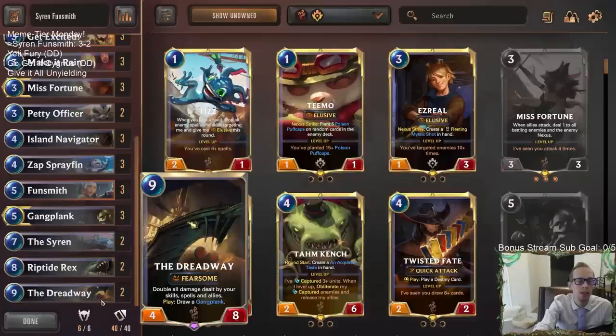Dreadway's going to be a lot better against your slower decks. One thing we didn't play against at all was the Shadow Isles control decks — the ones playing Grasp of the Undying, Withering Wail, Vile Feast, and all that kind of stuff. They play a long game and have a bunch of Nexus healing. With that combination, you need to be able to do a whole bunch more Nexus damage and also have a very good late game. That's something the Dreadway can do.